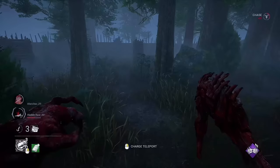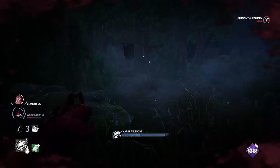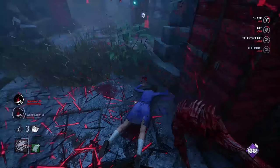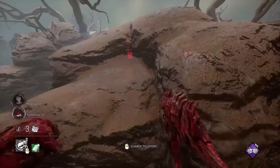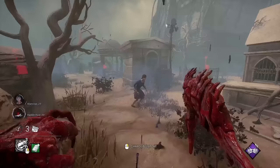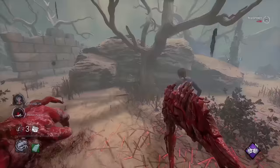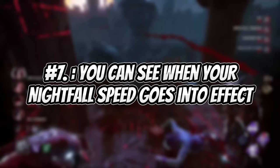Use your remnant to bait out altruistic survivors. If you are in a situation where you have a downed survivor but there is another survivor either waiting for a flashlight or pallet save, place your remnant behind cover near them and walk back to the downed survivor. Oftentimes this will bait the survivor to run close behind you as they don't want to miss their save. As soon as a survivor passes your remnant, teleport back to it and you should have a free hit.